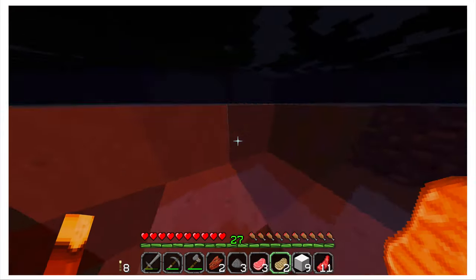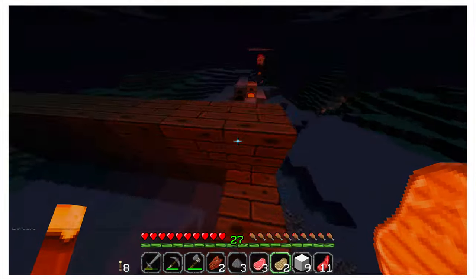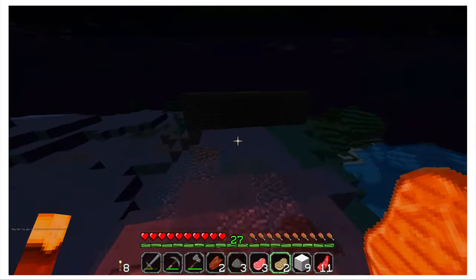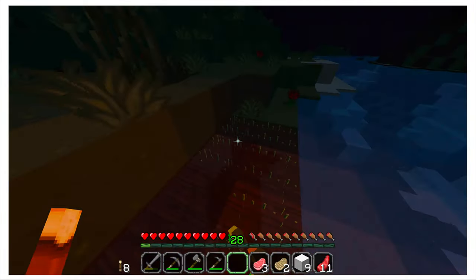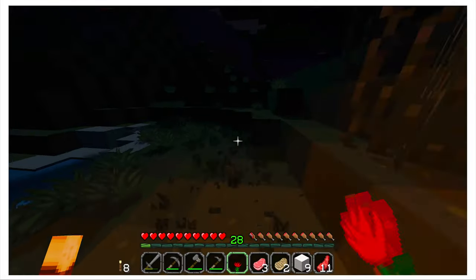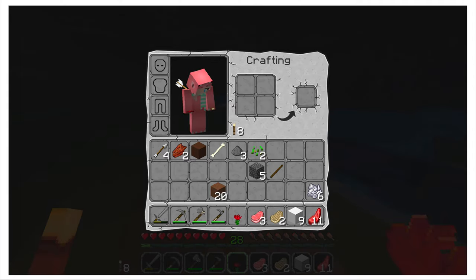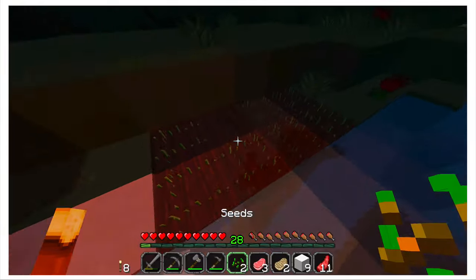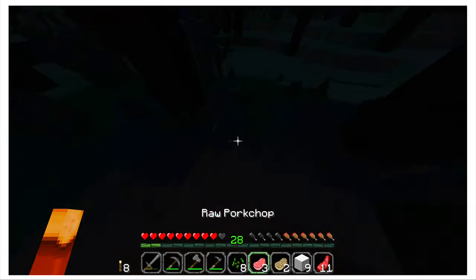I should've stolen the wood that Boo left in the furnace and made a chest. Why is there a random wall that I can't get over? I built that wall out of your stuff because I had to put my coal in the furnace. I made a farm — I don't know how I plan on getting back up. Oh, a cave! I've got a poppy. I'm just gonna cook some food. Oh, this is beautiful. I found a spawner!